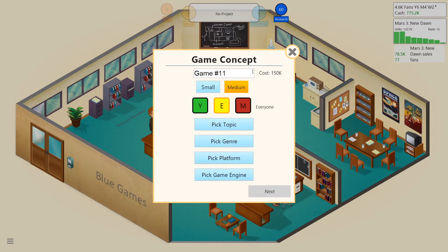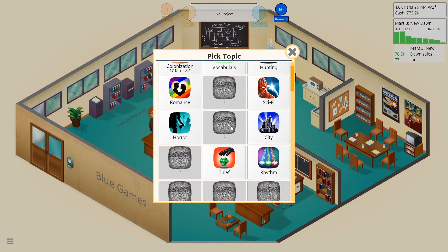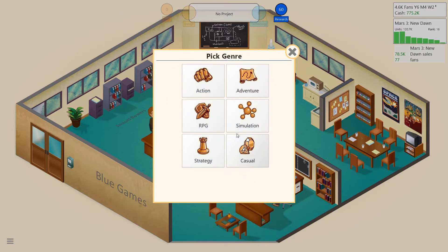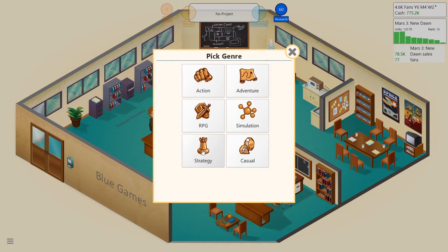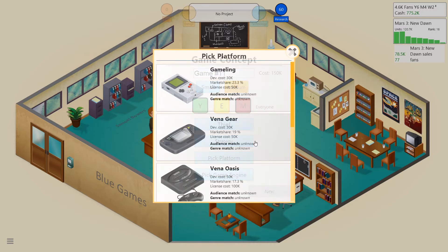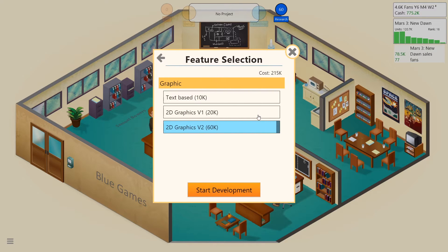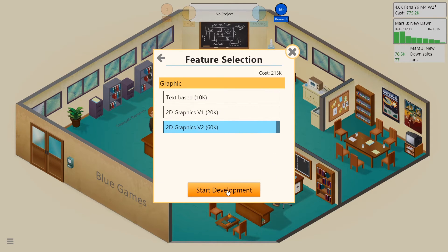We're still making a good amount of money so let's go with a medium game. Thief strategy — let's go thief strategy. Pick platform PC, game engine Snow, 2D graphics v2. A little expensive. We don't really know what's important for this game but I'll assume gameplay is a little bit more important.